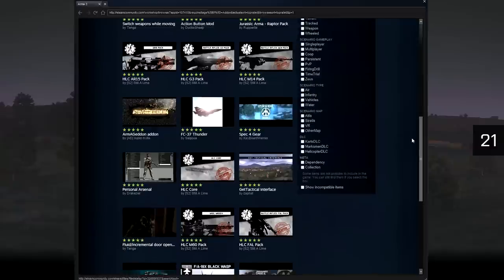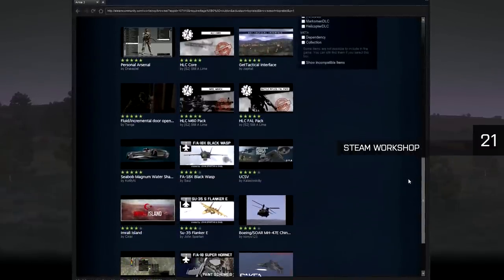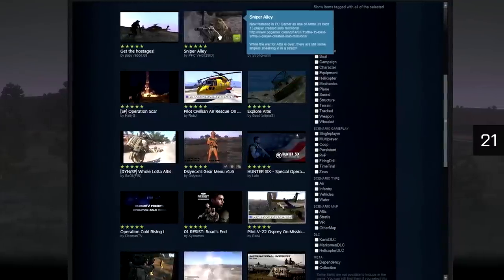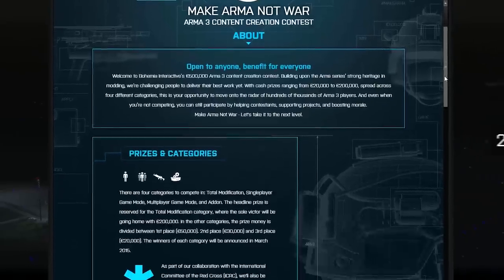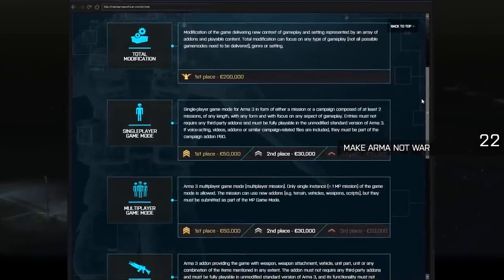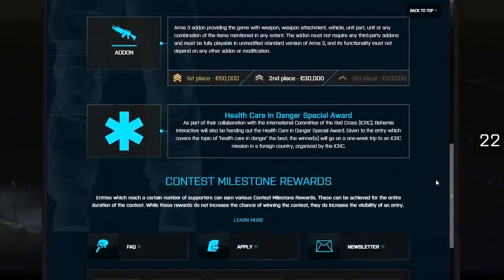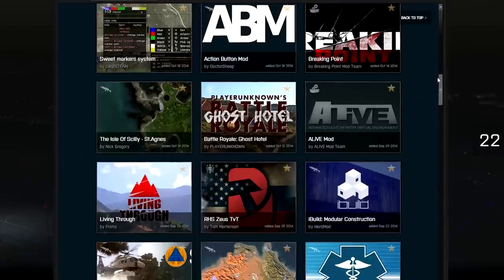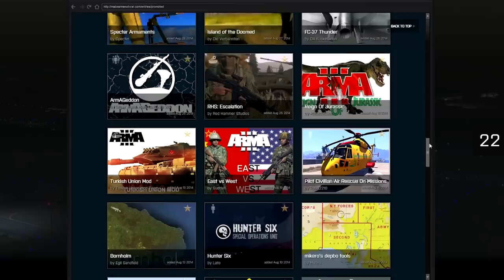Custom content is at the heart of ArmA 3. You can easily share and download player-created scenarios and add-ons via the ArmA 3 Steam Workshop — so far, around 10,000 scenarios and add-ons have been published, and that number continues to grow. On top of that, Bohemia Interactive launched the Make Armor Not War content creation contest, where contestants stand a chance of winning cash prizes ranging from 20,000 to 200,000 euros, with results expected early 2015.